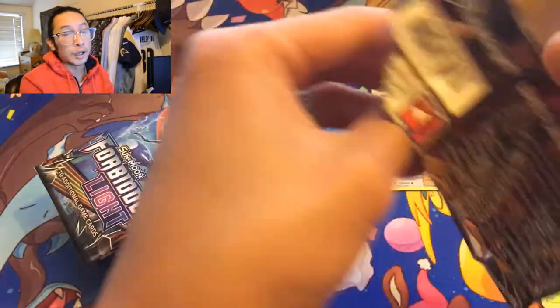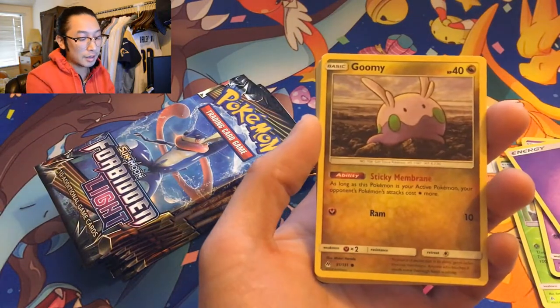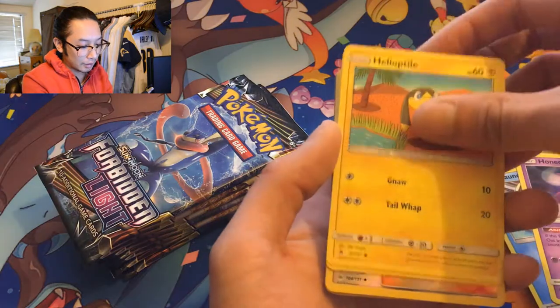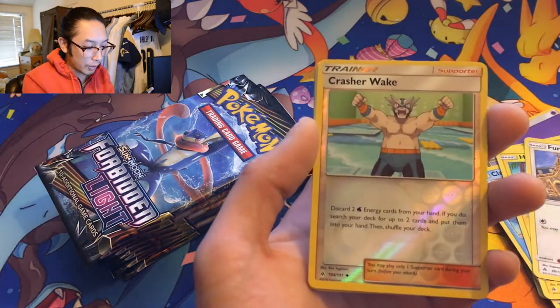With sleeve boosters we got really lucky with Ultra Prism but we're not seeing it with Forbidden Light. Forbidden Light is killing us. Furfrou reverse holo, and Crasher Wake.